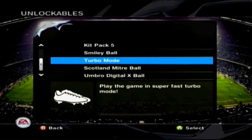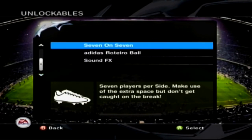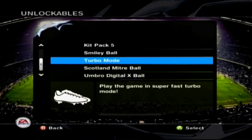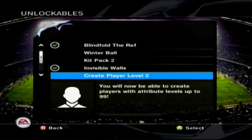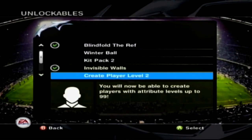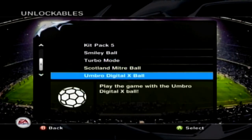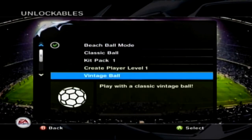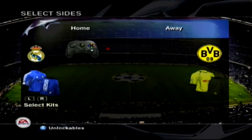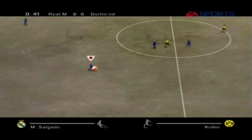Smiley ball, turbo mode - I tend not to play with that because it's too fast - the Scotland Mitre ball, Umbro X ball. Seven on seven - we're going to have a seven-on-seven match to make use of extra space. And then there are funny sound effects which we're going to have on too. Concrete pitch - so you don't even have to play in a stadium, you play on a concrete pitch, which is cool. We're going to have all those things on. There we go - we got the Madrid kit, we'll play in the blue kit.